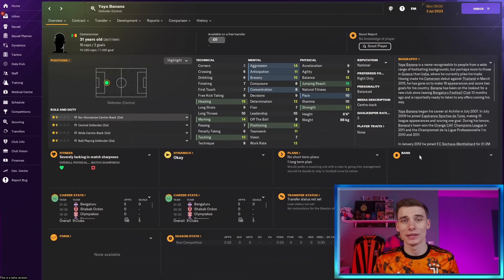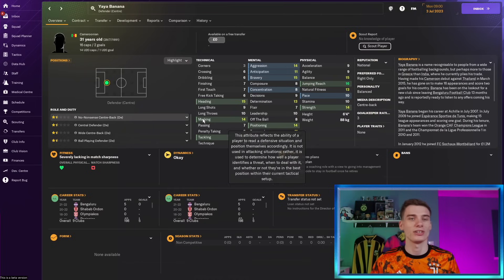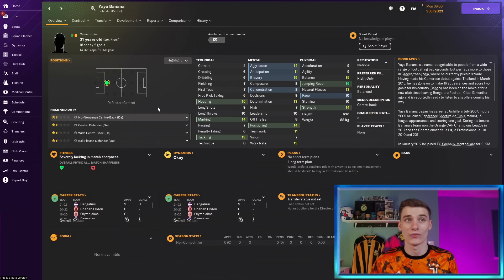This list was meant to be 20 players but I made it 21 just to include this guy purely because of his name — Yaya Banana. A Cameroonian 31-year-old centre-back who has lost some of his pace but is still strong, with nice heading ability, marking, tackling and positioning. He's not going to play the ball out of defence — he's a no-nonsense centre-back for maybe a second or even third division club. I don't know how low he'd be willing to go, but he could be a nice pick-up.